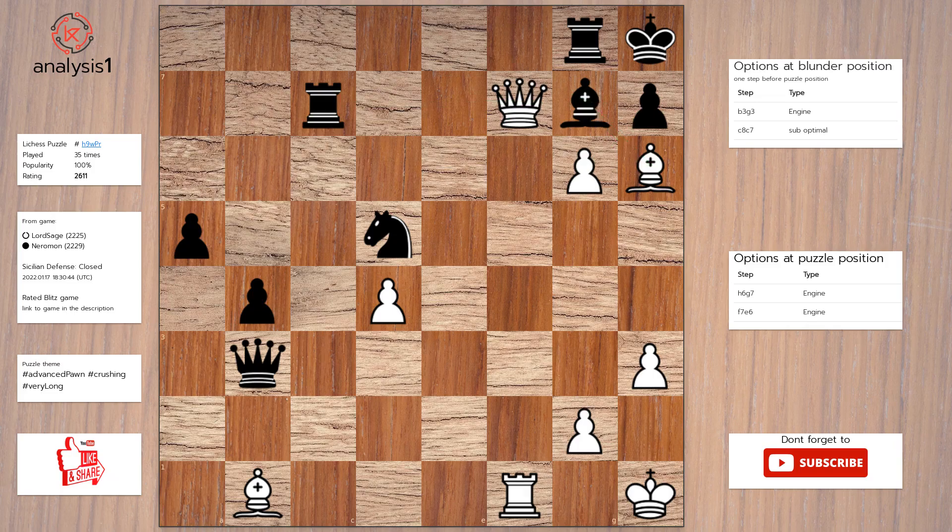Here are the checks: Queen takes rook, check. Queen takes bishop, check. Bishop takes bishop, check. Answer to this puzzle is: Bishop takes bishop, check. Rook takes bishop. Queen to e6. Rook to g8. Pawn takes pawn.